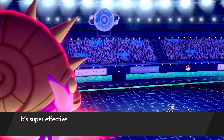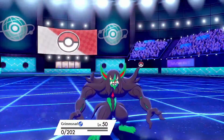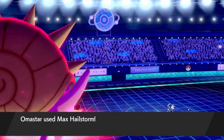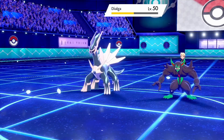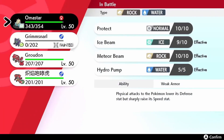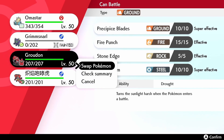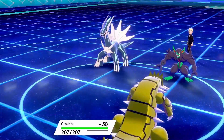My opponent is going to double down and try to remove my Grimmsnarl right away. I'm able to get off a Light Screen, which will be very significant during this fight. I go for Max Hailstorm to get some chip damage on Dialga, though I'm going to struggle to knock it out with Omastar. Another Dynamax ice move might knock it out with Hail at the end of the turn, but it won't stay up long enough to matter.